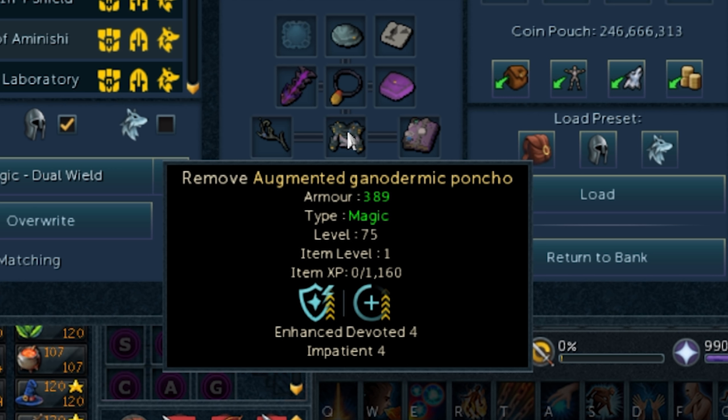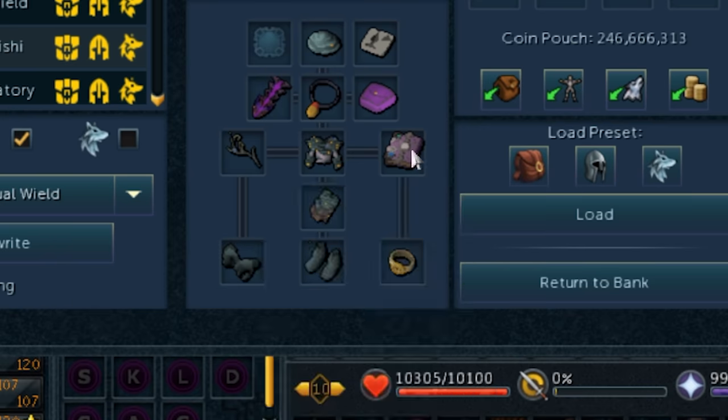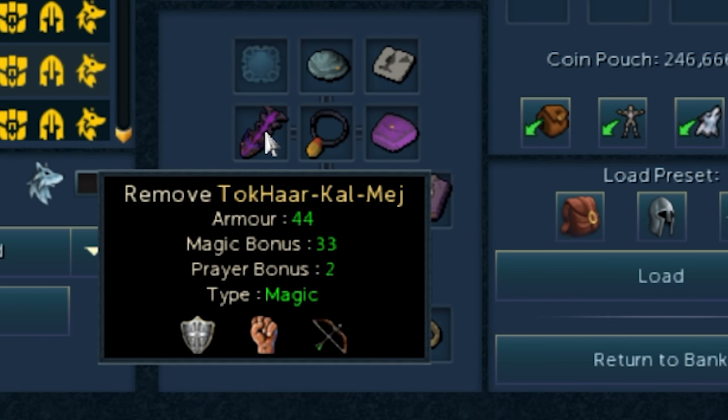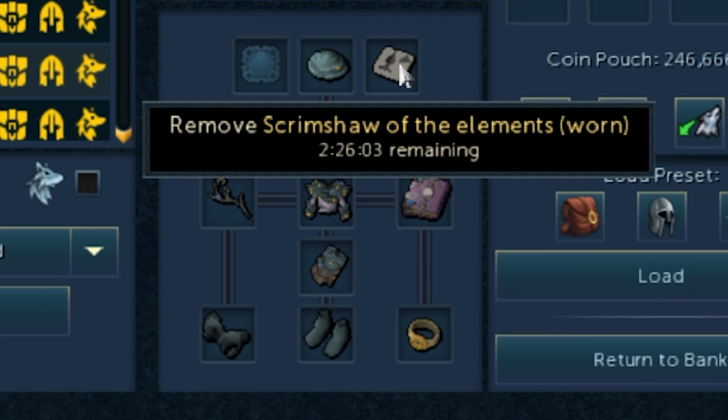Of all the armor perks, by far the most important is Enhanced Devoted 4. On the weapon side, I'm using a Wand of the Elders with Precise 6, and my offhand is an augmented Virtus book with Equilibrium 4. Accuracy comes from your main hand, so the Virtus book and Elder Orb are exactly the same for damage as both are tier 80. In my necklace slot I have an Amulet of Souls, and I'm using a Talikhakalmage, though a defense cape works too. In my helmet slot I've got a Ganodermic visor and a Scrimshaw of the Elements in my pocket slot.